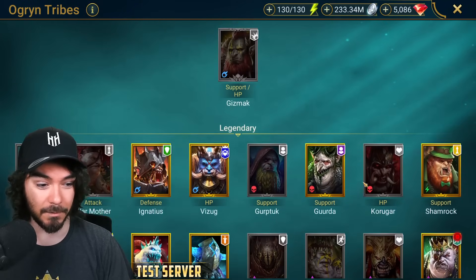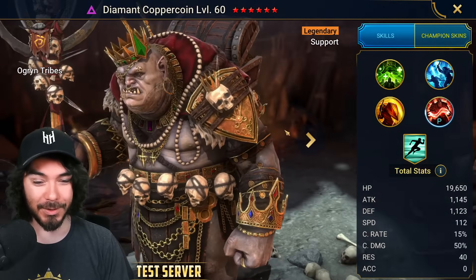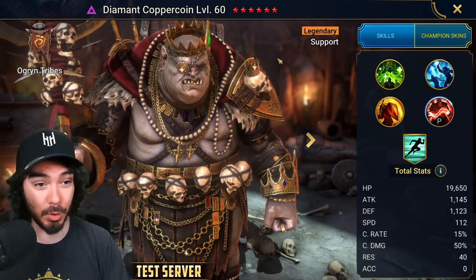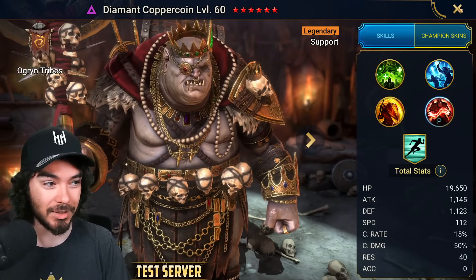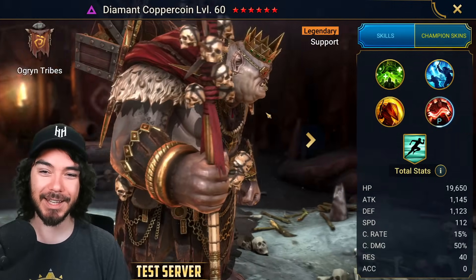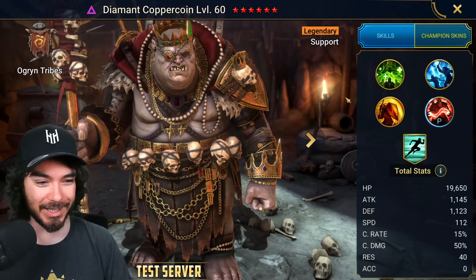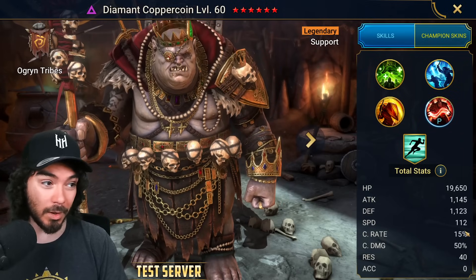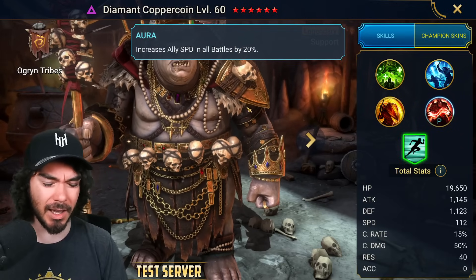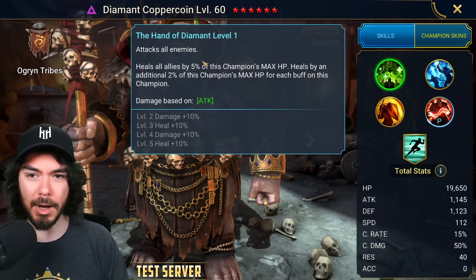First up: Diamant the Copper Coin, a new Ogren Tribe void champion. I did my speculation video on Warhammer characters that could be cool as faction unity heroes in Raid Shadow Legends, and I talked about Greases Goldtooth — check out Greases Goldtooth from Warhammer and tell me this guy is not inspired by him. He's a new void support legendary with 112 base speed — very high — decent stats for a support, 20 speed aura in all battles.